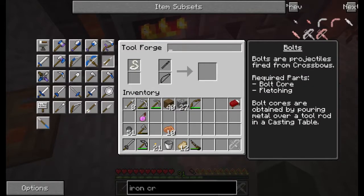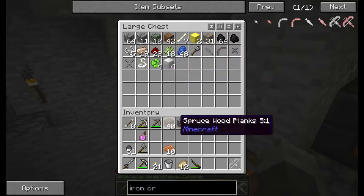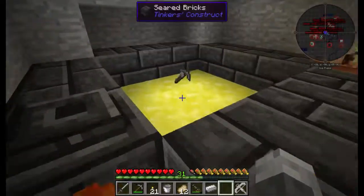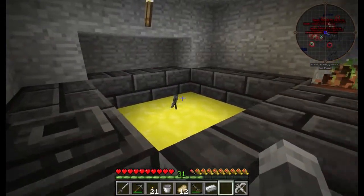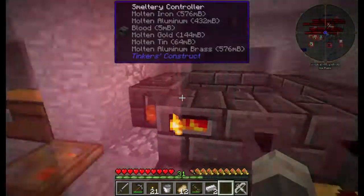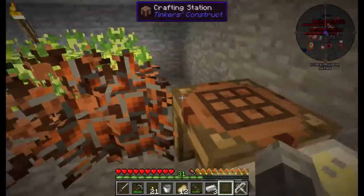Now what do we need for bolts? A bolt core — bolt cores are obtained by pouring metal over a tool rod. So we'll get that and do that real fast. After we get all this iron, we'll make iron bolts. That's what we need the iron for, and that'll be pretty much all iron. I'll have to go mining off camera again after this episode.